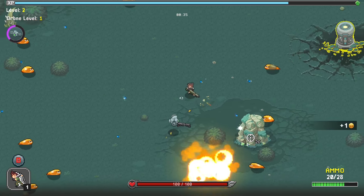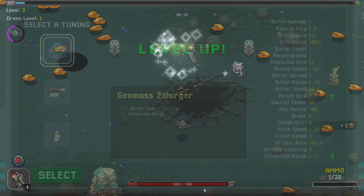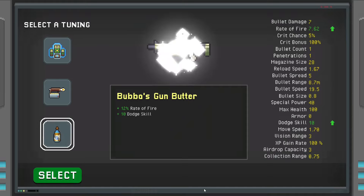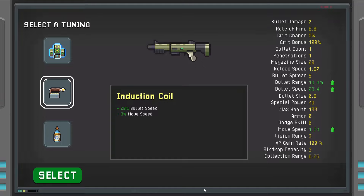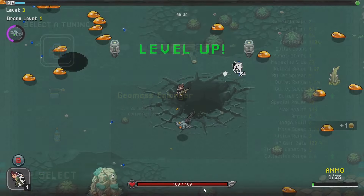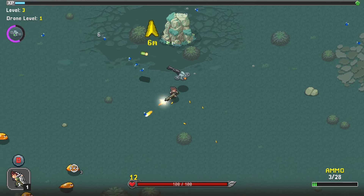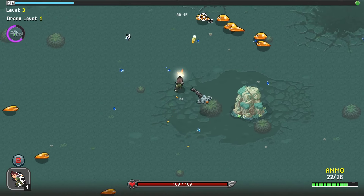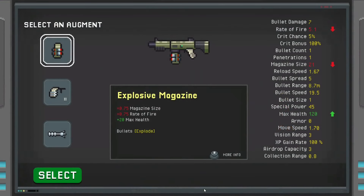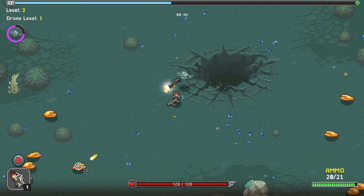Alright, well let's go this way then. Yeah, we'll get a level up. What do we want? Bullet size, bullet speed, collection range - let's go with that. Get some bigger, chunkier bullets on that sucker. Let's get the explosive mag on it, why not? There we go.